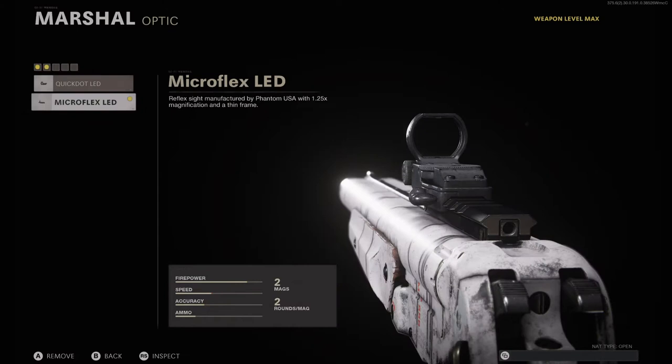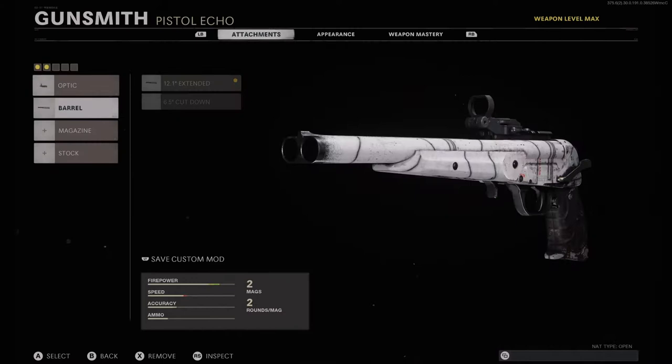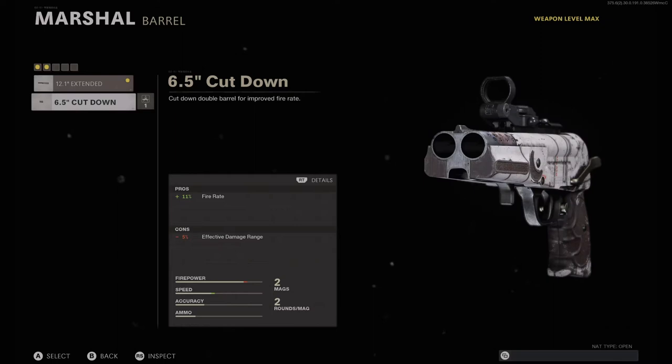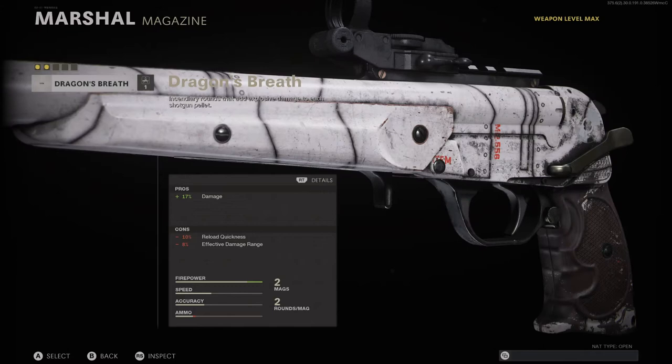First let's start with the setup. I prefer to run it with the Microflex LED but you can run it with either sight that you like. For the barrel you're going to want to run the 12.1 extended. It's going to give you a 20% range increase and only cost you 10% of your sprint to fire time. Other than when you're going for long shot kills you can run the 6.5 cut down, which will give you an increase of fire rate but it's going to negatively affect your range.